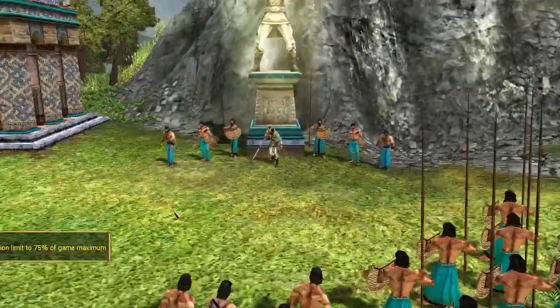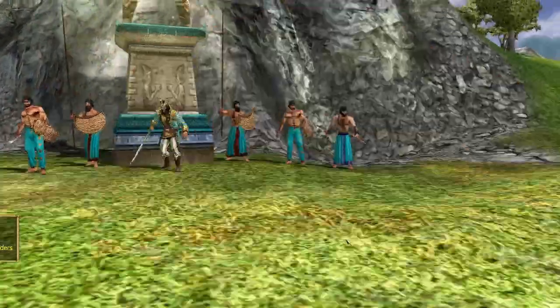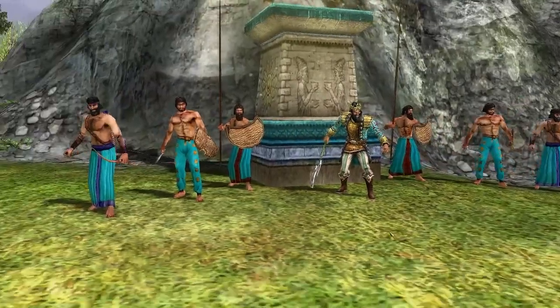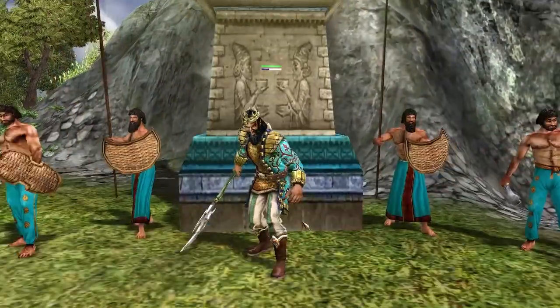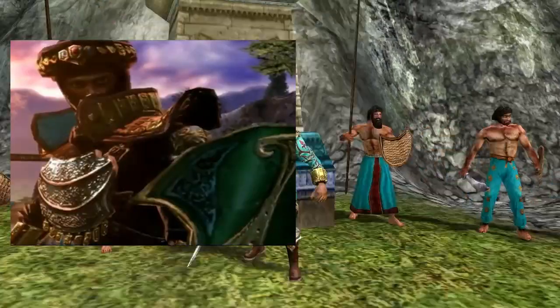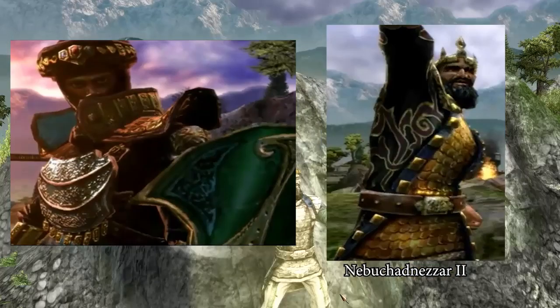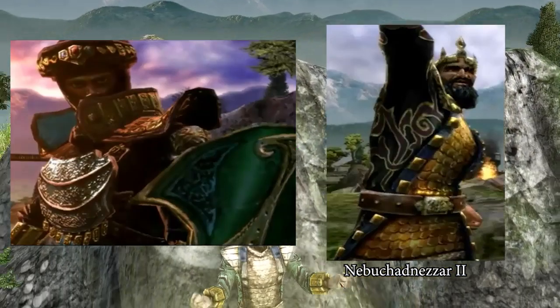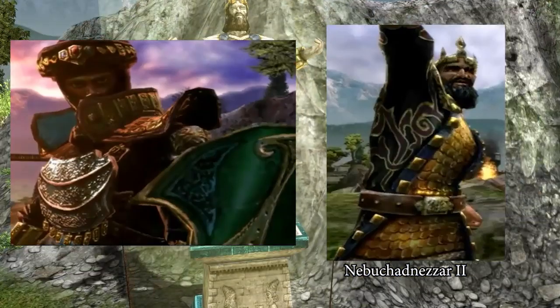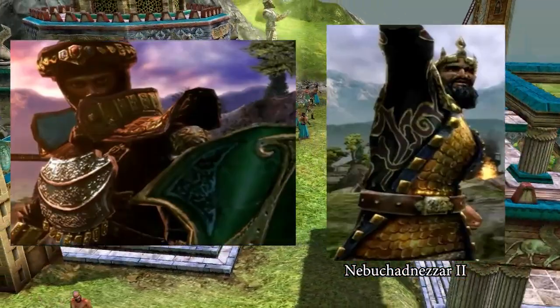And finally we have the Persians. The Persians are quite an interesting faction because none of their heroes is actually Persian. Sargon II was a Neo-Assyrian king, and — I'm not reading that name, you can read it yourself — the other hero was a Babylonian king. Sargon is shown as more of a warrior while the other is shown as a rich and regal king.